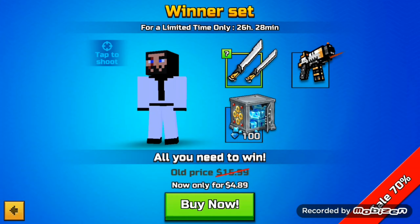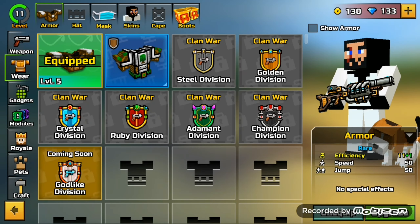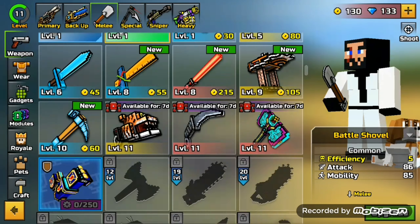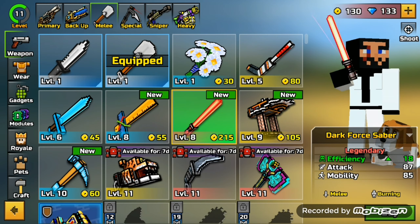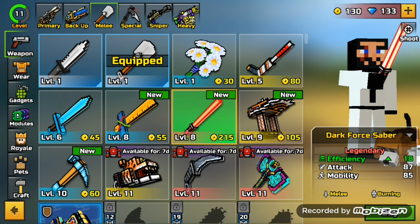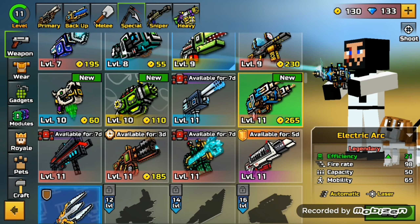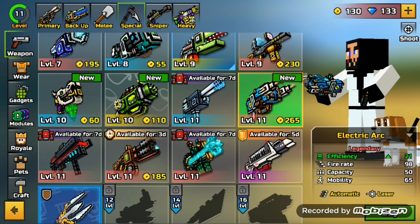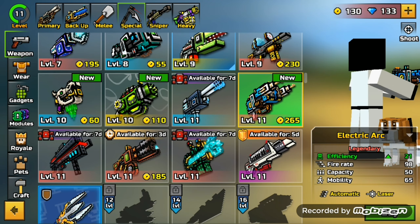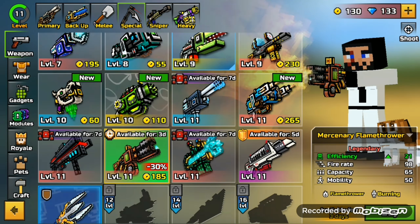What's up guys, so today I'm going to be playing Pixel Gun 3D as you all can see. I'm currently at level 11 with 130 coins and 133 gems, which is kind of odd since I have more gems than I have coins. But I don't really like to spend gems that much, so you can kind of guess why. Not many more — just three more gems than coins.